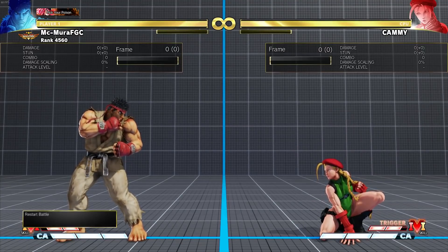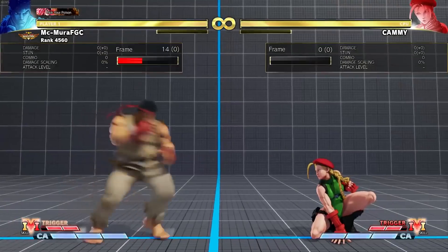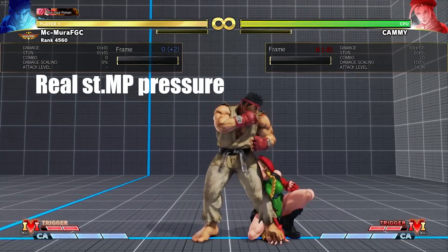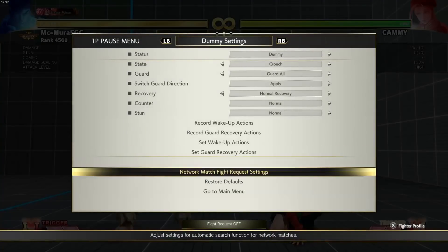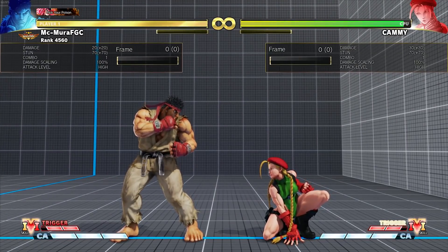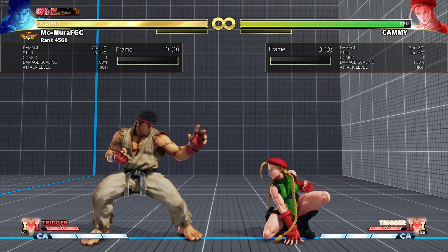Always being closer to your opponent after the throw is always good. The second change is gigantic — this is a very big deal. What Capcom did is that his standing medium punch is now plus two on block instead of plus one. Ryu players were often doing standing medium punch into standing medium punch, and if your character had a three-frame move they could always interrupt that.